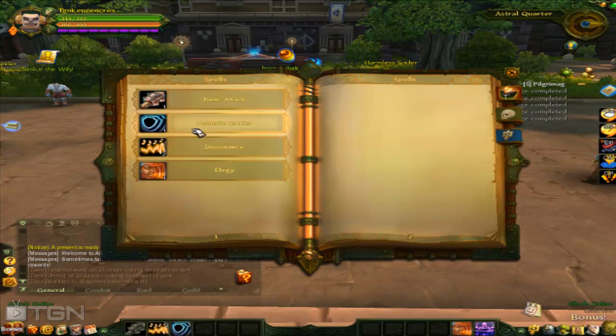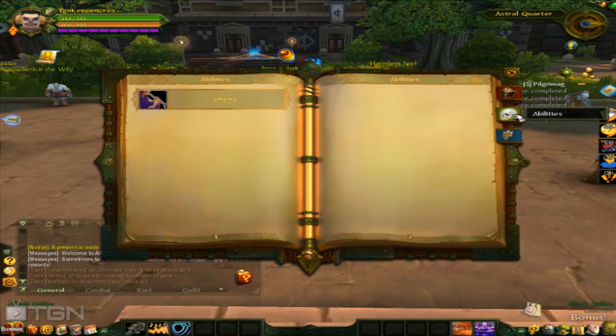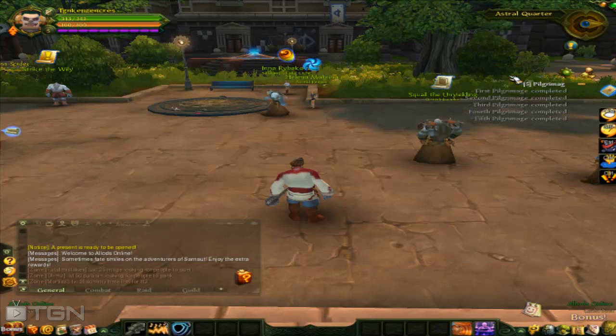P is your spell book and you have different spells — just hover your mouse over them to read what they do. On the first tab you can drag them down. This one is singing; I don't know if that's just a passive ability, I think it is because I could not drag it down. That's the skill you get for completing one of the tutorial quests.